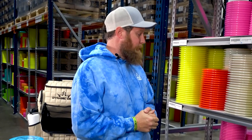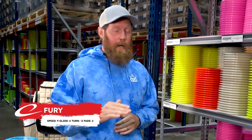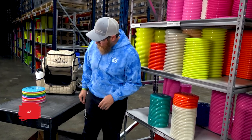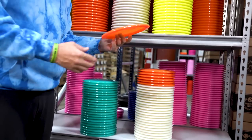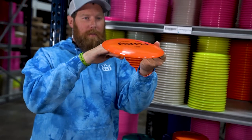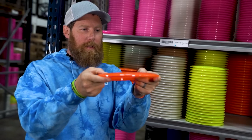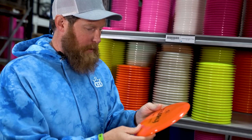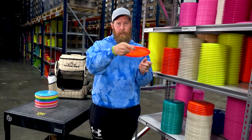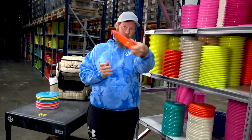To finish off our fairway lineup we need a roller disc, and the Fury is a good understable fairway — pretty much a roller right out of the box. We're going with an orange one. It has a smooth profile, not really domey and not really flat. The numbers are 9, 6, -2, 2 — it's basically a roller out of the box, so it should work for righty or lefty either way.